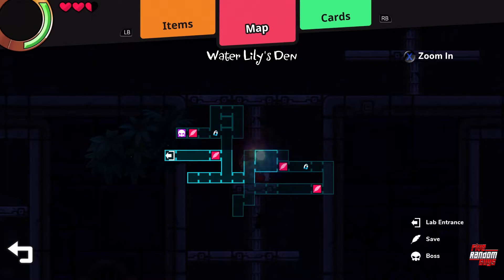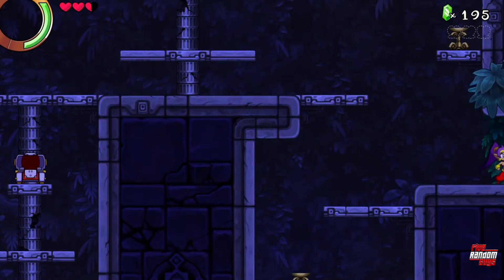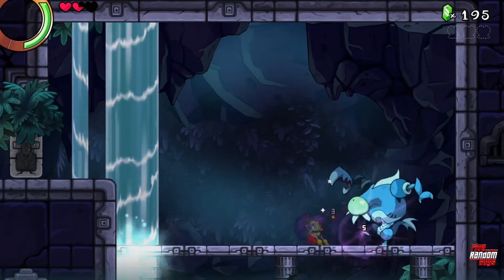So this is an actual dungeon — the Water Lily Den. I could zoom in. It actually shows me where the pasta room is. Let's continue this way. Ow!